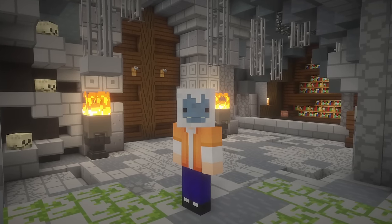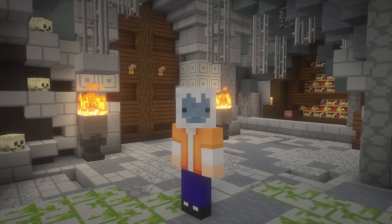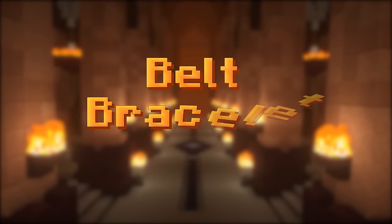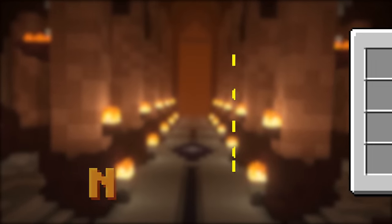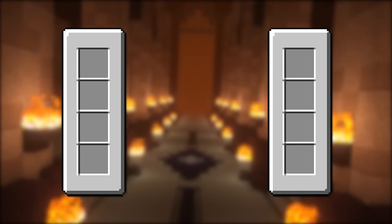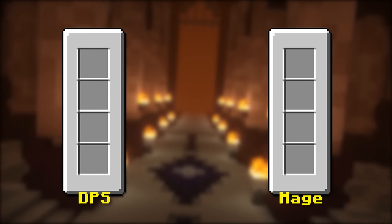Moving on to the new category, equipments. The equipment update was released a year ago with the crimson isle and it consists of 5 new types of items: belts, bracelets, cloaks, gloves, and necklaces. However, there are only 4 equipment slots that you can access through your skyblock menu. To keep the builds easier to understand, I will divide them into 2 - for DPS and for mage - depending on what you use to clear.